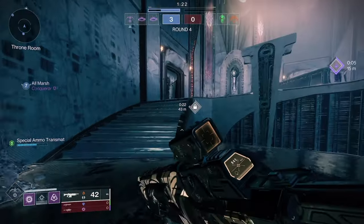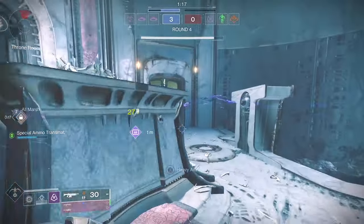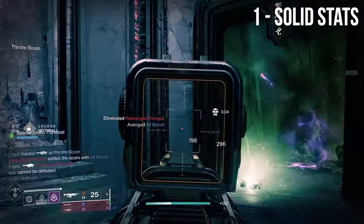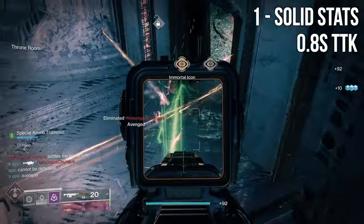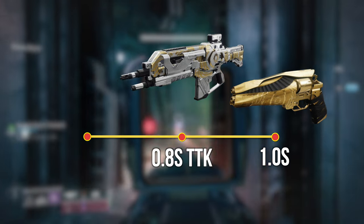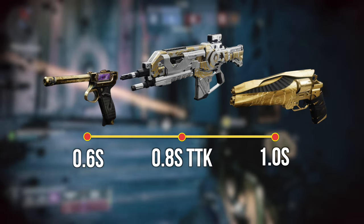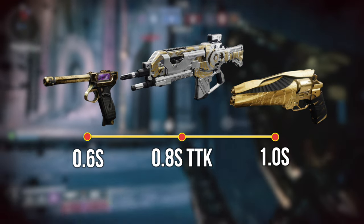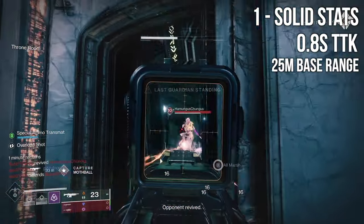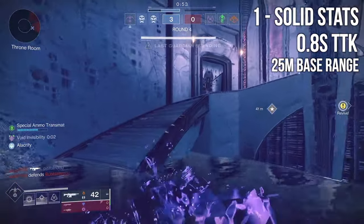So the Summoner is definitely worth a shot. Now for PvP — it gets the base stats right. Summoner comes in at a 0.8 second time to kill, which is solid. You've got slower weapons like 120 hand cannons at one full second, and on the low end weapons like Drang at 0.6 seconds. So we're definitely in the realm of competitive, right in the middle. After that, you've got range coming in at 25 meters before damage falloff. Without any modifications, if you just add a couple decent mag perks like Ricochet Rounds and Small Bore, you could comfortably bump that up to 27.6 meters.